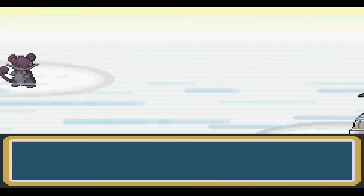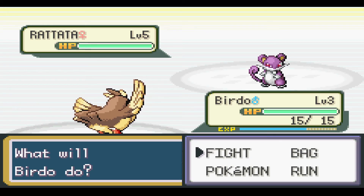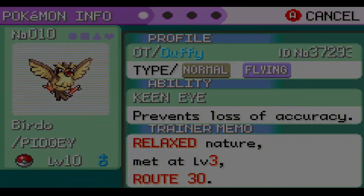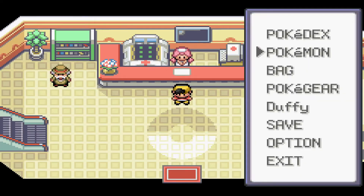We actually can get encounters in here and it's a Rattata. It really couldn't have been a Bellsprout. Seriously? Okay, no big deal. Let's just catch it. Alright, as you guys can see everyone is grinded up, and Birdo has Gust, which means we are going to totally sweep the Bellsprout Tower. Let's go do it.